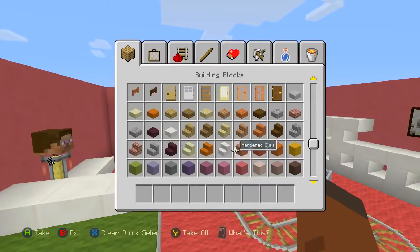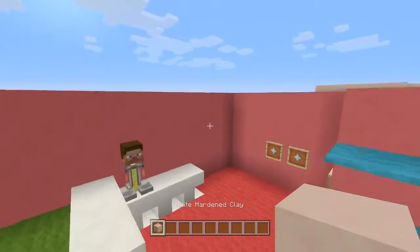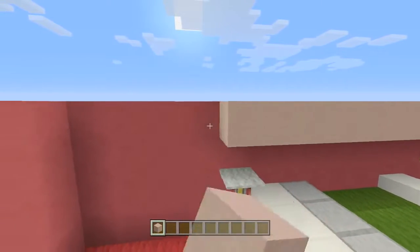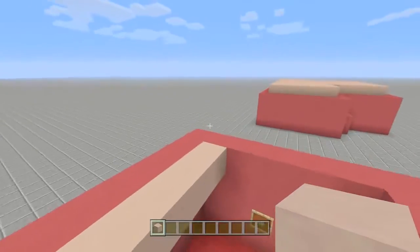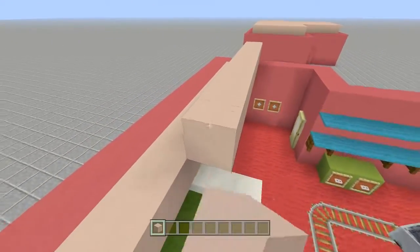Now take out some white hardened clay. Right here at the end above the bed, come down one like this, because the roof dips in - the roof without a doubt dips in right here, so it's definitely on the second story of a building. Now just fill in the entire roof with your white stained clay - I'm going to go ahead and speed up the video here.